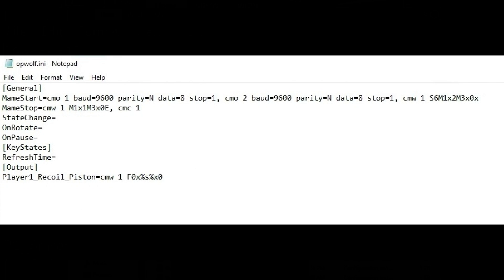Here's a different example — this is Operation Wolf for MAME. You can see I'm doing the same game-start command. At game stop I'm just switching player one's gun back to automatic because there's no player two in this game. There's no damage output in this game so there are no rumble commands, but I do have the recoil command for the player one gun.